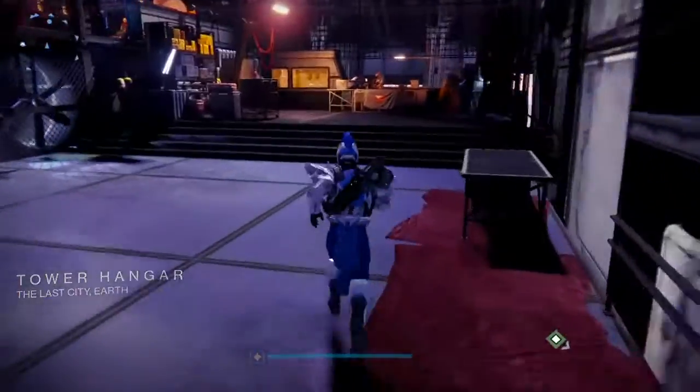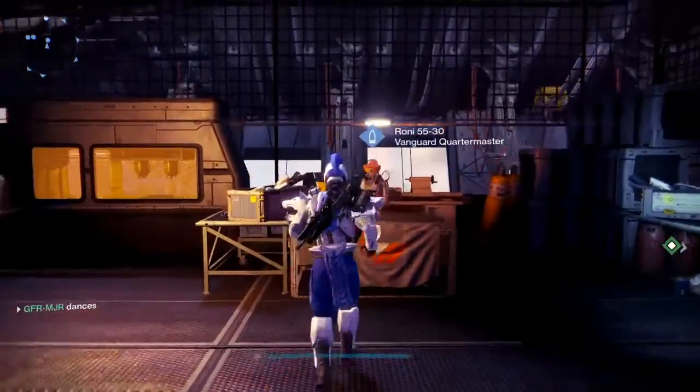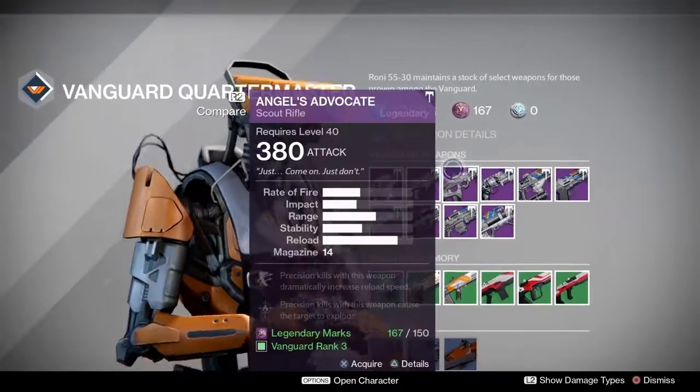The weapon is essentially a mix of Midor Multitool and the Fatebringer. So to get your hands on this bad boy, you're going to want to come to the Vanguard Quartermaster in the Tower Hangar and have a look at Angel's Advocate.